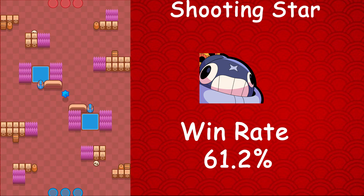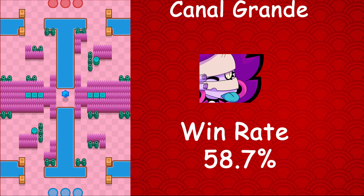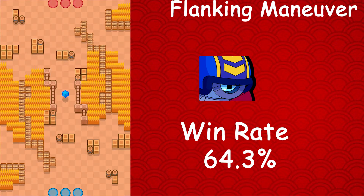Moving on to 8-Bit, whose best map is Canal Grande — he has a 63.6% win rate, a 0.4% usage rate, and a 0.4% star player rate. Use 8-Bit on this map because he's used very rarely but has a decent win rate. Moving on to Emz, whose best map is Canal Grande — she has a 58.7% win rate, a 1.9% usage rate, and a 1.6% star player rate.